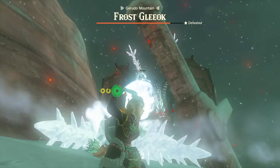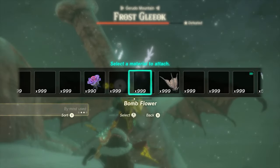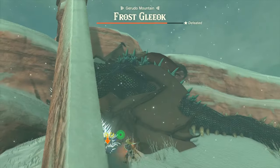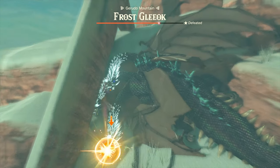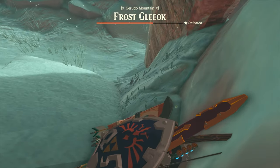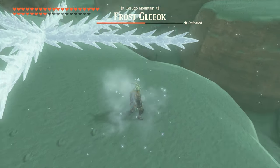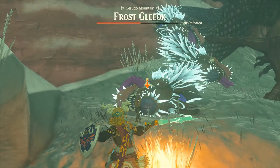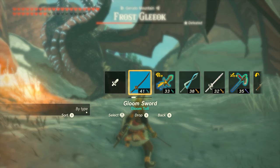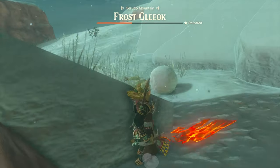Since we don't even need full health, look at that - it almost completely takes out one of the heads! We've got to watch out though. Let me fuse a Fire Keese Eyeball instead - that should one shot it. Now it's dealing flame damage plus whatever the Lizalfos Horn adds - yeah that's doing a pretty good amount. But the Master Sword is running low on energy again, so I have to switch to a normal weapon with Dinral's Horn fused.